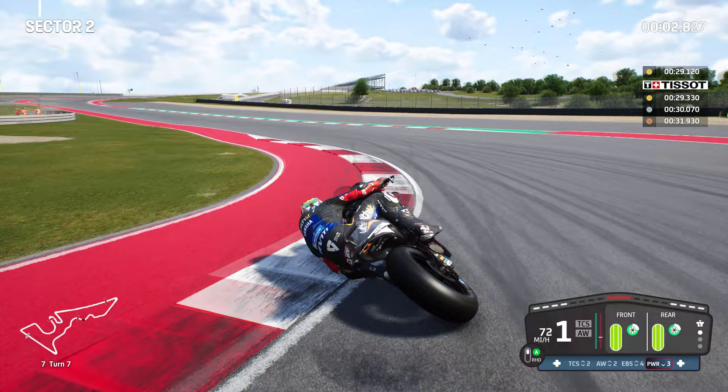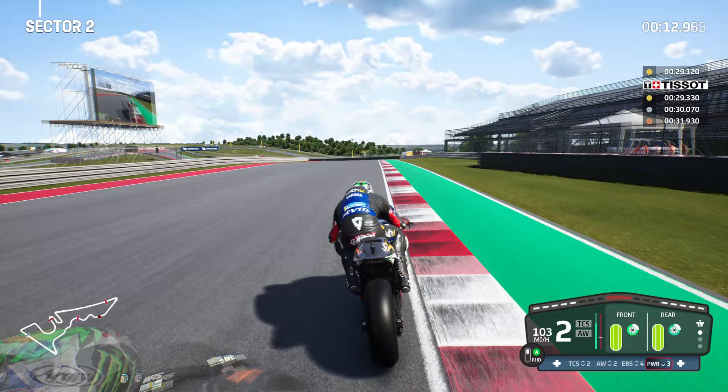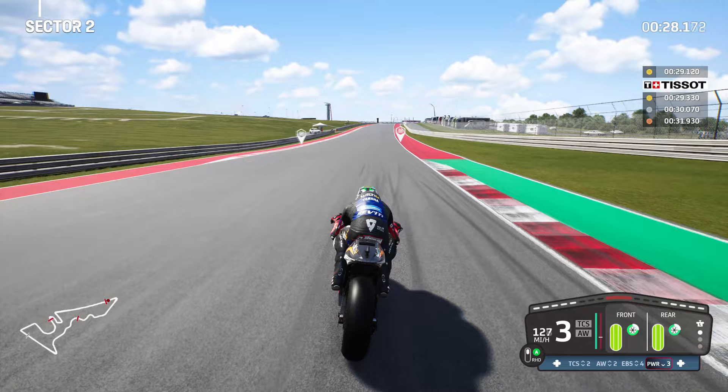Turn 7 again — nice easy corner. Bring it into the right, keeping in second gear for turn 8, flick it to the left hand side for a nice tight apex without touching the rumble strip, bring on third gear and chuck it to the left hand side. Don't forget — the bike needs to be leaning with the rider earlier rather than just turning at the last second. This is not a car game. You need to be preparing yourself as the rider leans in.